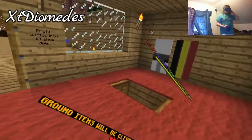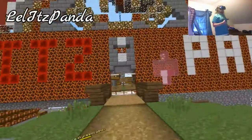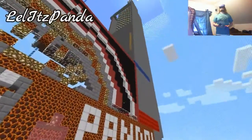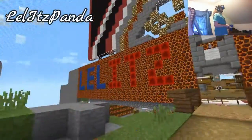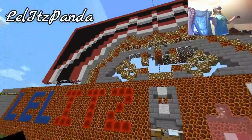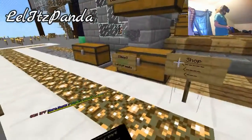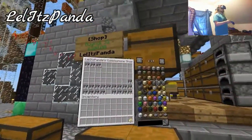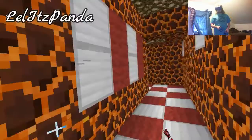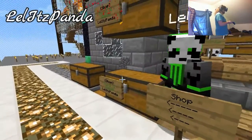Let me go ahead and leave you a realm vote and then I'm going to go on to the next base. Here we are at Lel It's Panda's base. I feel like I've been at this base before, just surfing around on the realm top or something. What a nice base. He's got his name right there obviously and then this big arcing pattern going right there. It looks like he's got some shops here - he's buying cobblestone at 400 a stack, which is actually a good price because I sold mine for 350 a stack.